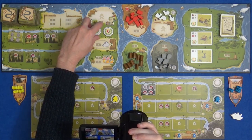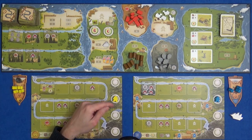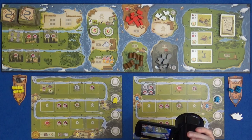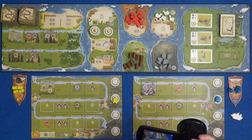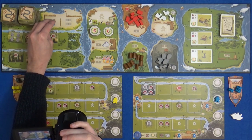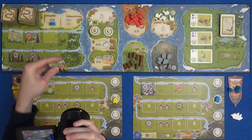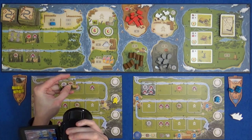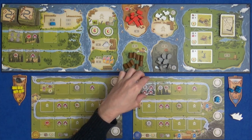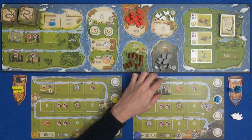We need a lot of stone - three is the minimum we need, plus some brick. I'm going to grab a terrain tile that gets me an extra stone and an extra wood. I don't have a choice of where it goes - it goes in the next available spot on my board. And that's my turn.